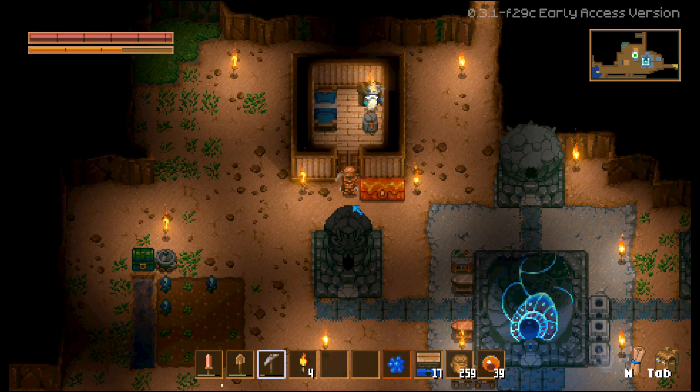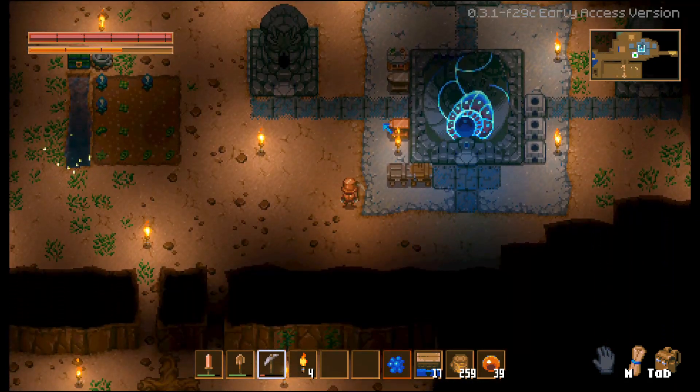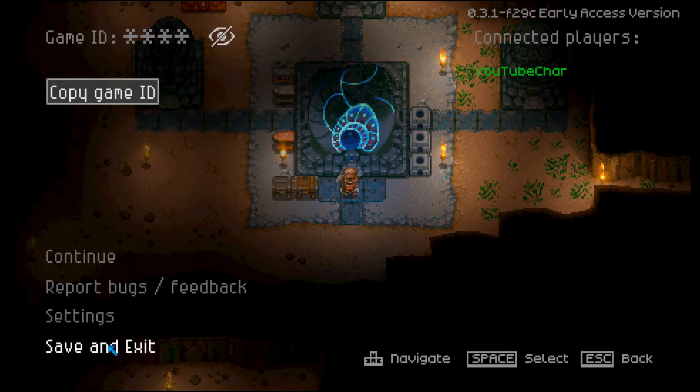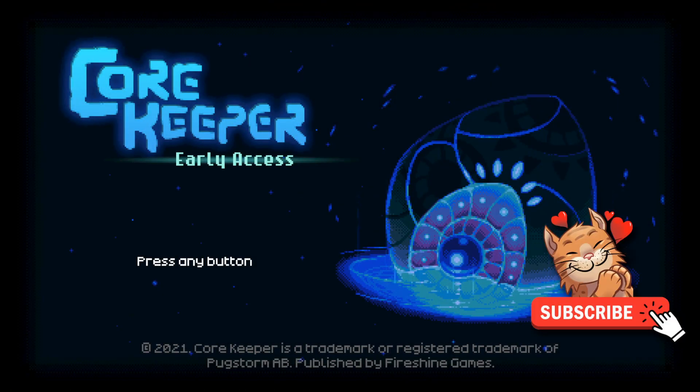We also got the Glurch Eye, so in my next video I'll reveal the Glurch Eye and we'll go look for the iron ore. Thank you for watching today's video — it's short but I just wanted to do a brief video on how to get the Trader to show up in your base. If you liked today's video don't forget to hit like and subscribe so I can get my partner status with YouTube. I need more subscribers, so don't forget to hit that subscribe button. I'll see you next time!